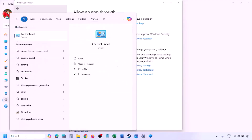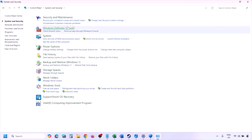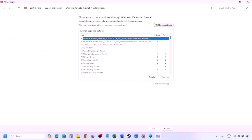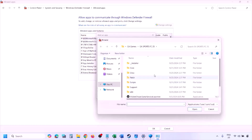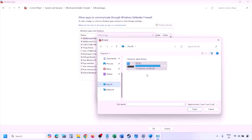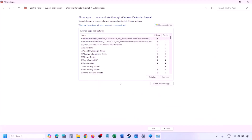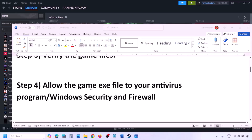You can do the same thing in Firewall. Type 'Control Panel' in the Windows search box, go to System and Security, then Windows Defender Firewall, click 'Allow an app or feature through Windows Defender Firewall,' click Change Settings, then 'Allow another app,' click Browse, go to the game installation folder, select the game EXE file, click Open, click Add, then click OK. Launch the game and check.